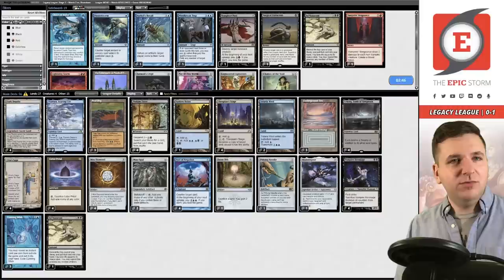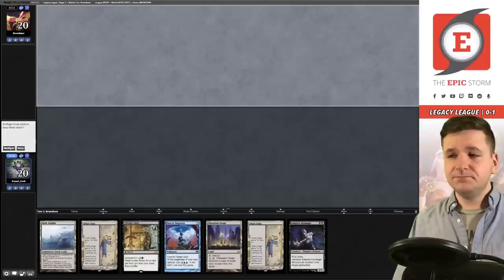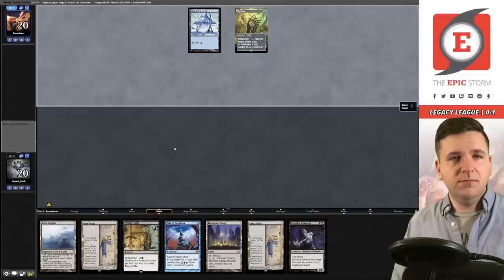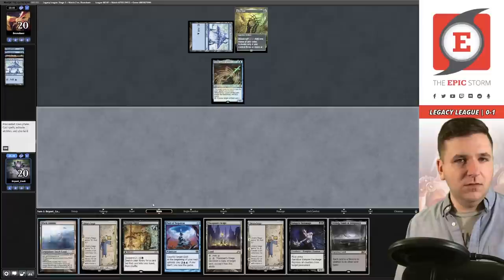I think we board out our own copies of Chalice and bring in Engineered Explosives, probably. Game two on the draw — we'll keep this. Opponent mulligans to six. Turn one: Seat of the Synod, Mox Opal, Emery. Play the Depths — they have three cards in hand. Ancient Tomb — three mana for a Psi, which means they can block my Dark Depths all day unless I find an Engineered Explosives for zero.